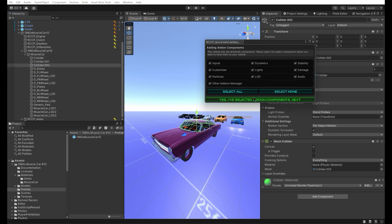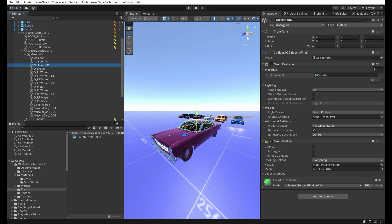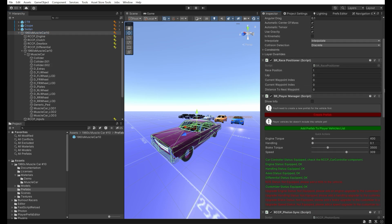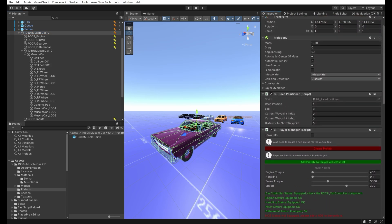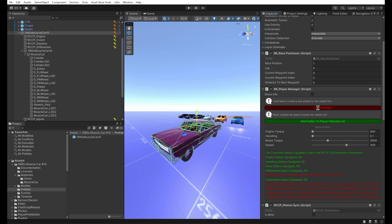I'm going to use almost all features of RCCP, selecting all modular components here. We need to create a prefab of our vehicle and select it in the player vehicles list.